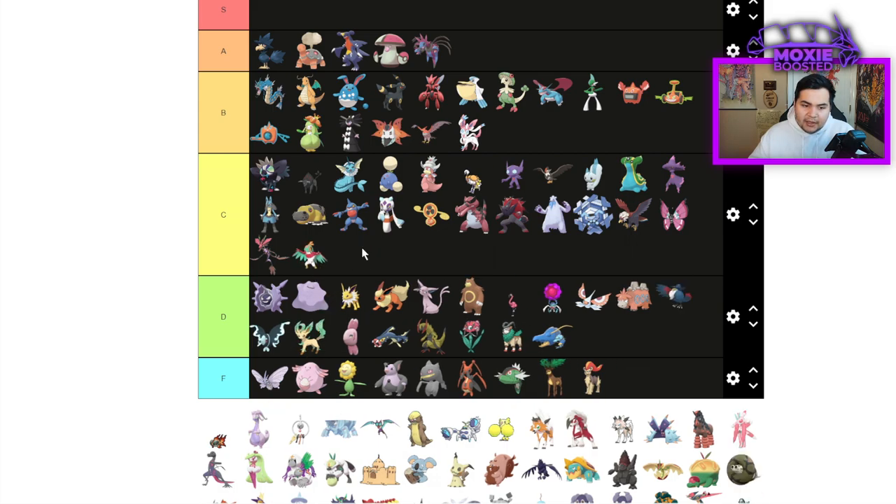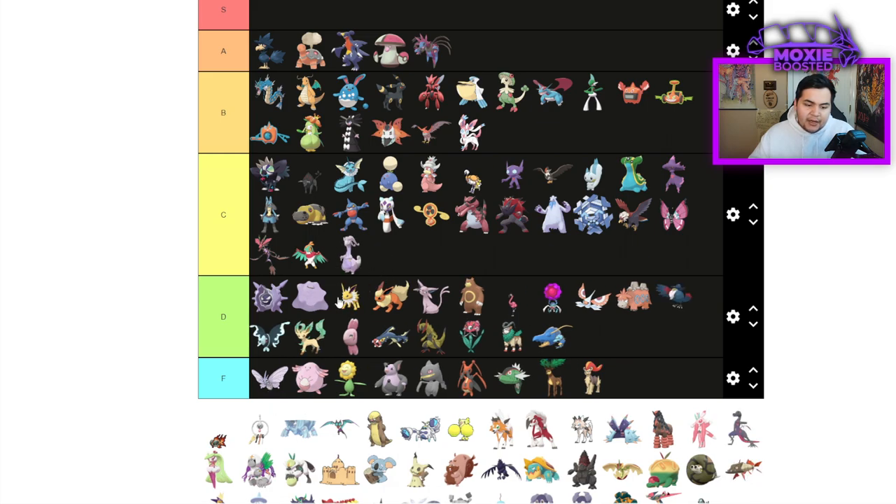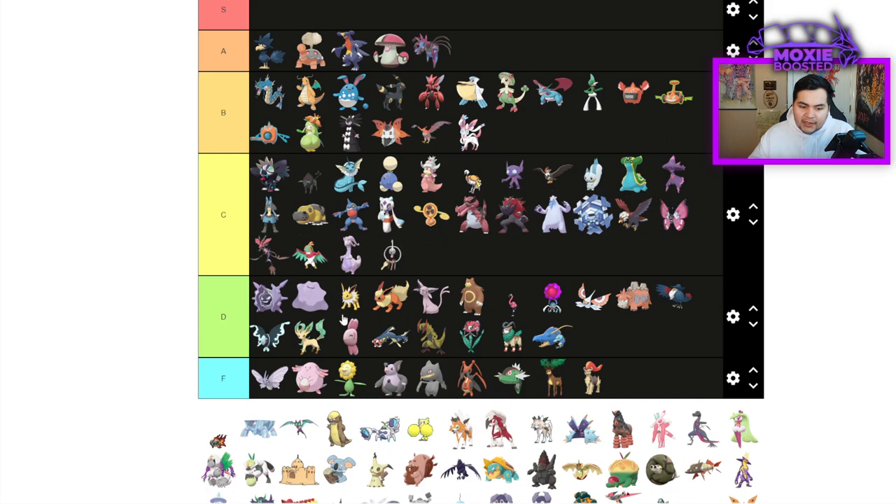Hawlucha — it's always going to be an Unburden Pokemon, so it's never going to be below C tier. Klefki is just another okay support Pokemon.